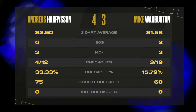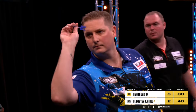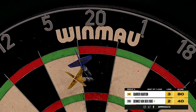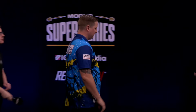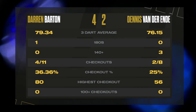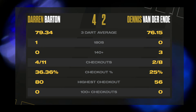Darren Barton takes on Dennis van der Ende after the break — should get at least one dart. Nicely done by Barton — nicely done, Darren Barton. He gets his first win on the board. The averages are middle of the road — four from eleven on the doubles for Barton, two from eight from van der Ende. The fact of the matter is, Barton gets his first points and he'll be pleased with that on day one.